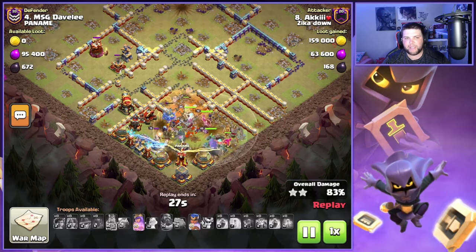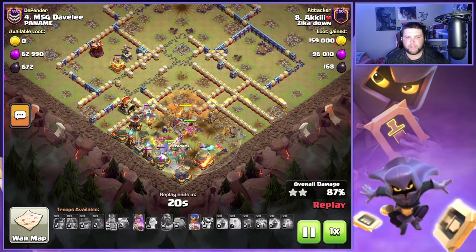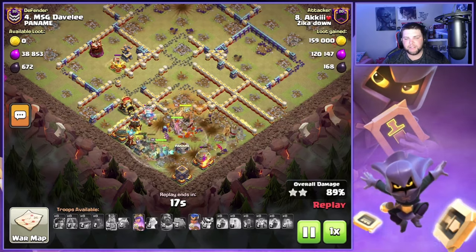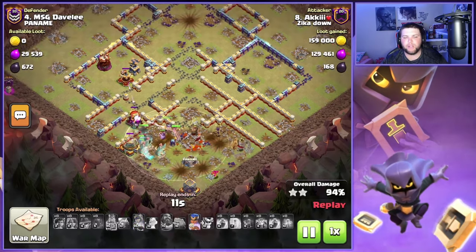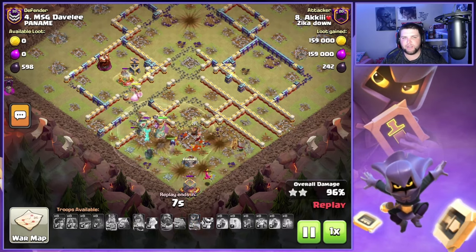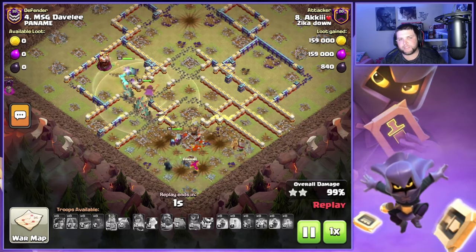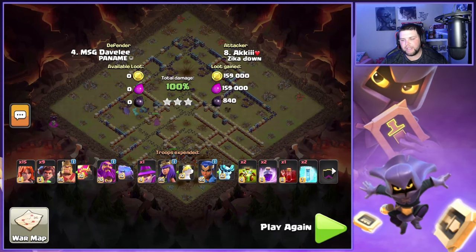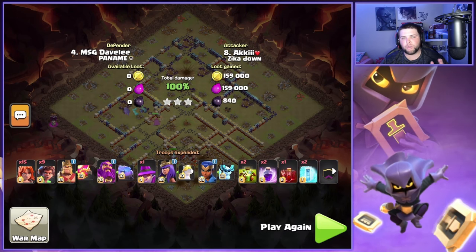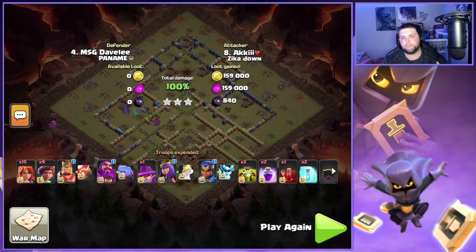Very smart move there — you don't necessarily have to use that overgrowth in the exact same spot both times. I've had some triples in legends league where I ended up using it in a different area just because of where my troops were and thought it'd be easier to pick up that compartment right then and there. There's definitely flexibility. If you see an opportunity like Aki did here, where there was an opportunity to create an entire funnel on one side of the base, obviously take that. If the overgrowth is on one side and your army's on the other — or vice versa — use it in a different spot, and when those buildings are untrapped your army can take them down quickly before pushing on.